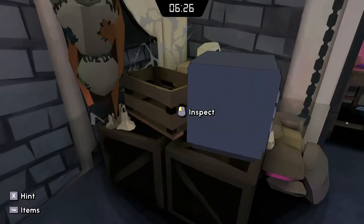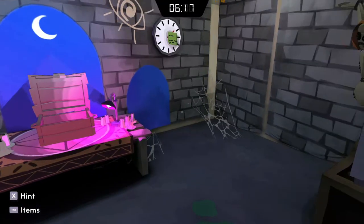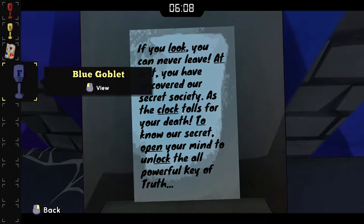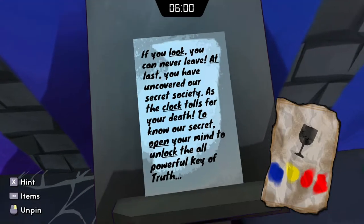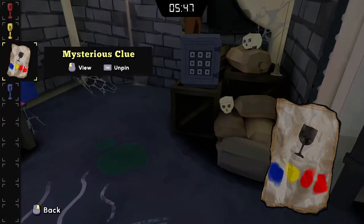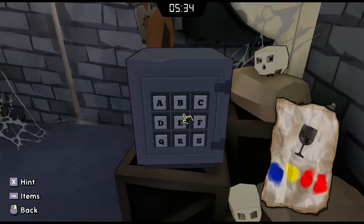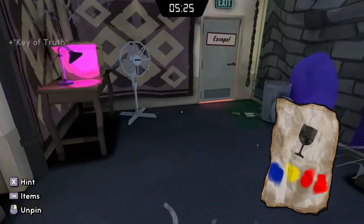I don't know where you put it. Wait, there's blue, purple, blue. This thing has letters on it — oh my god! It has letters on it. It's F-R-E-E. Free! Oh my god, F-R-E-E. There's the key — the key of truth.